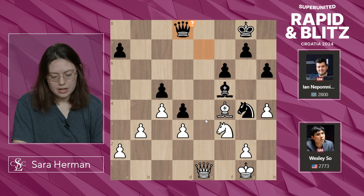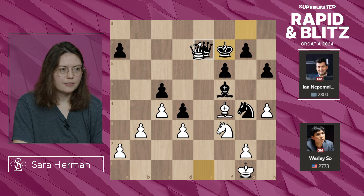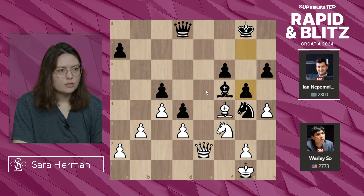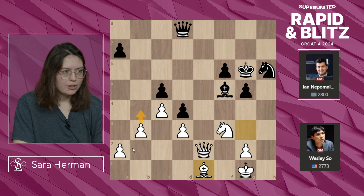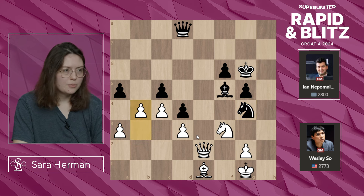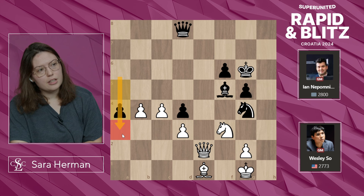Qe1, trying to trade. Qd8, black says no. King f7 would be a little better — if there is a trade of queens, the black king is already more active in the endgame. Instead, Qd8, Qe2, g5, hxg, hxg, Bg3, Kf7, Nh2, back to f3, Be1 — maybe we're going to be pushing the b-pawn. A5, trying to stop this, a3 insisting, Ng4. Now that the bishop's not covering e3, the knight might hop in there. B4 is accomplished, takes, takes, black tries to get a passed pawn.